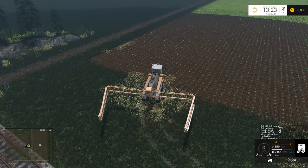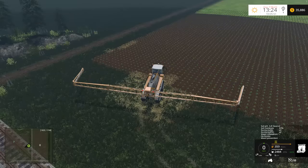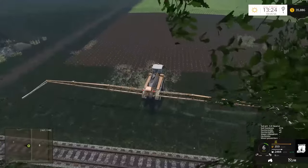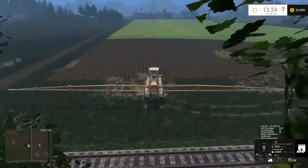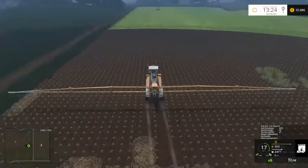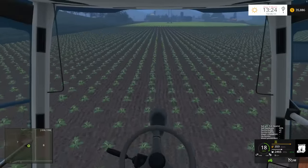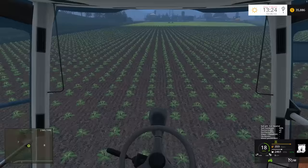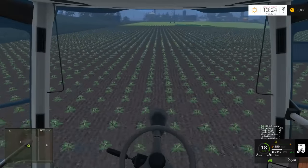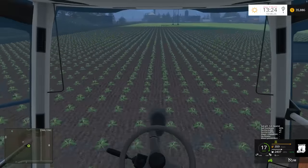New Holland has an interesting system for their sprayers — they actually have the boom arms on the front, not the back, which is very different. As far as I remember, the reason for that is to increase visibility of where your booms are going, to try and avoid accidents and that sort of thing. That's the idea at least, though I'm curious whether that actually is the case.